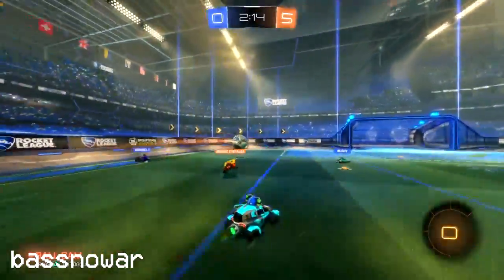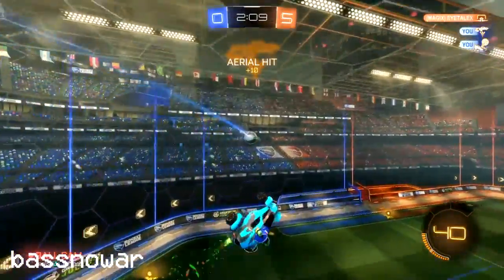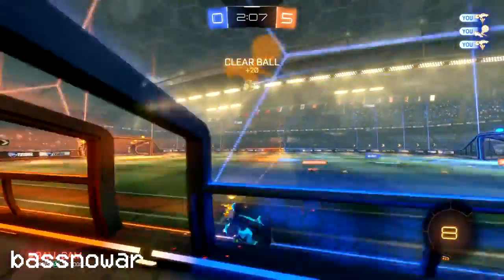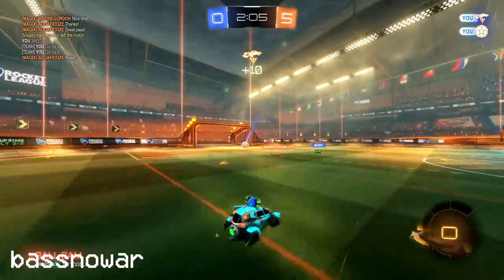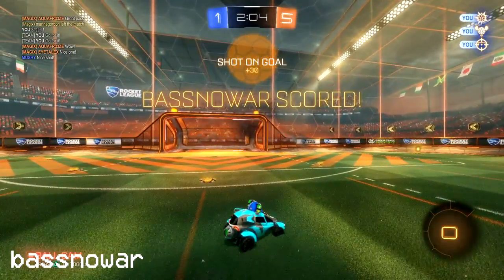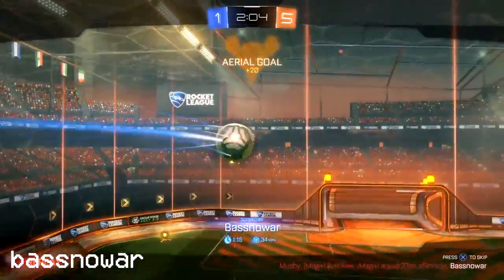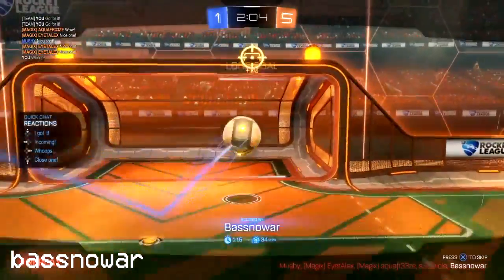Now for number 5 we have Basenowar, who's going to get the ball and clear here. What's he going to do now? Well, he's just going to simply hit the nice aerial all the way from his half, gets an amazing power shot into it — and he can't believe it. That goal is incredibly well made. The clearance to the angled aerial — wonderful goal there, and into number 5.